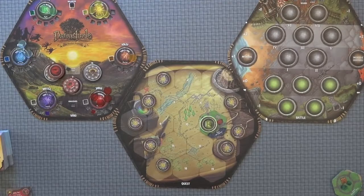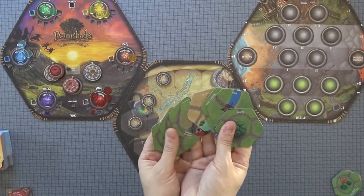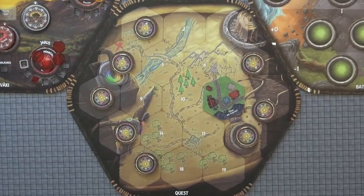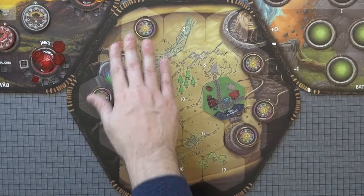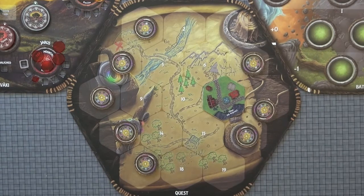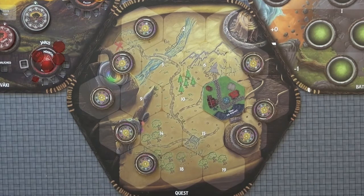The next thing to understand is what each of the various quest tiles does when you land on it during the quest phase of the game. The first one is the village. The village is one of the quest locations that you can always move to on your turn instead of revealing another quest tile on the quest map. The village operates as all of the available outposts in the game — you are allowed to choose one of them and act as if you found a specific outpost tile.